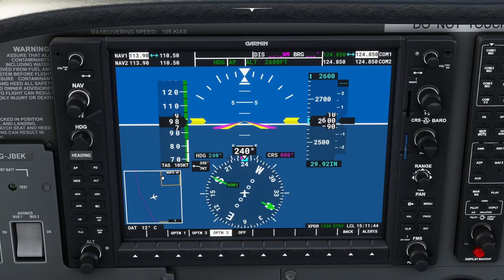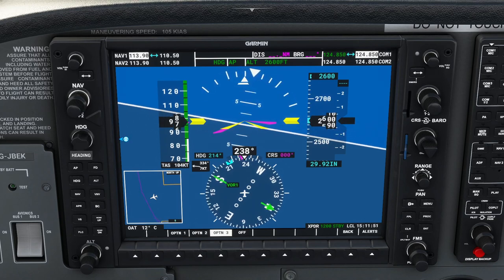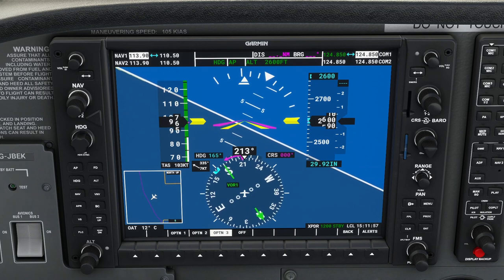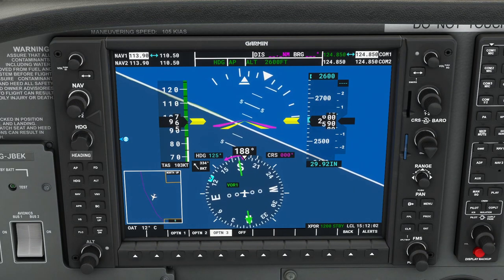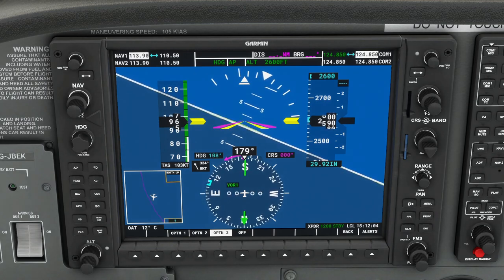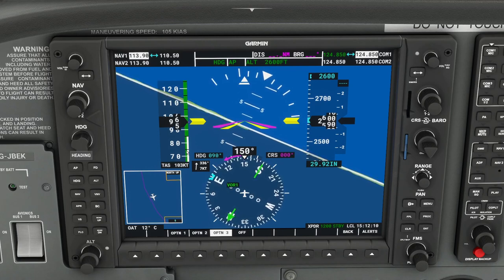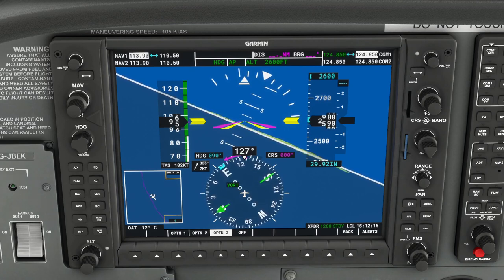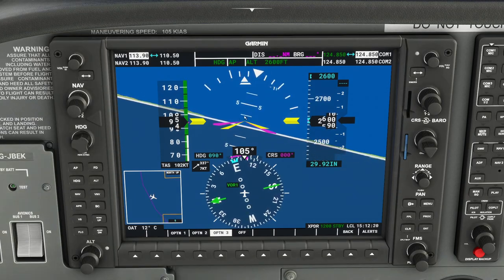To turn left and head east, we can spin the blue marker by holding the left mouse button on one side of the heading knob, and the autopilot follows it. We continue spinning to reach 90 degrees east, then use the mouse wheel for the last few degrees. The plane continues turning until it reaches the marker and then levels itself out.